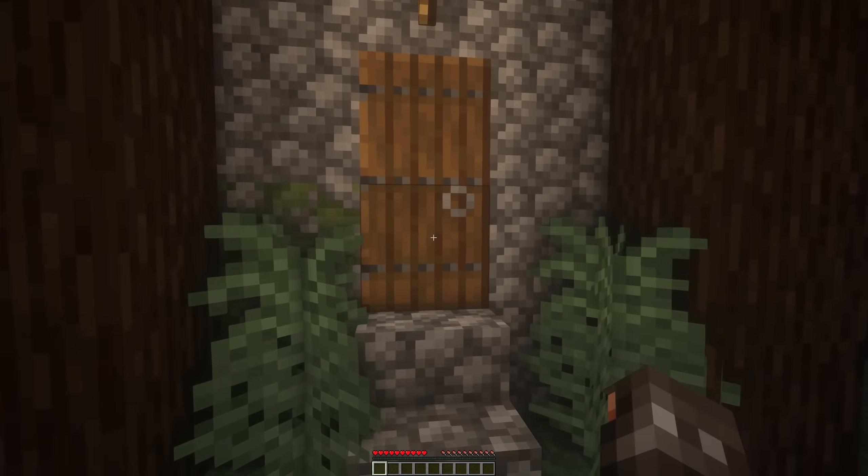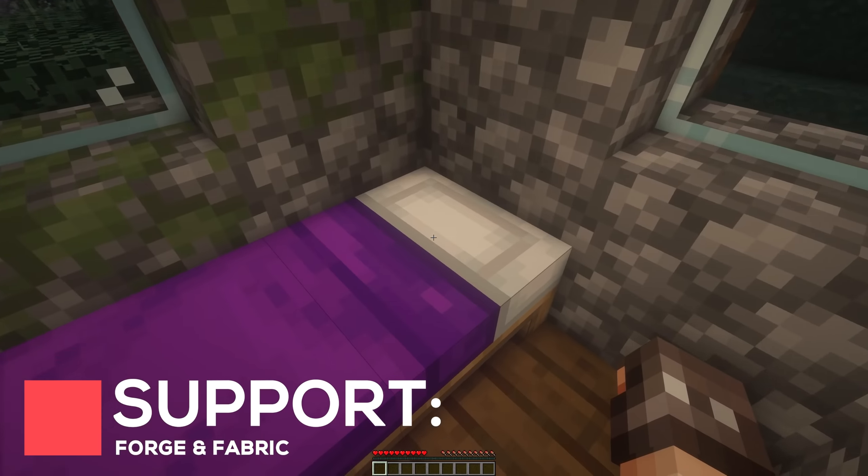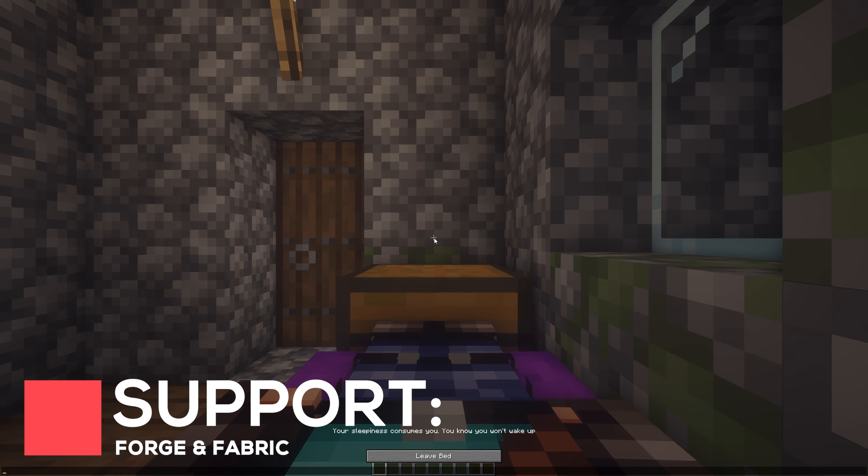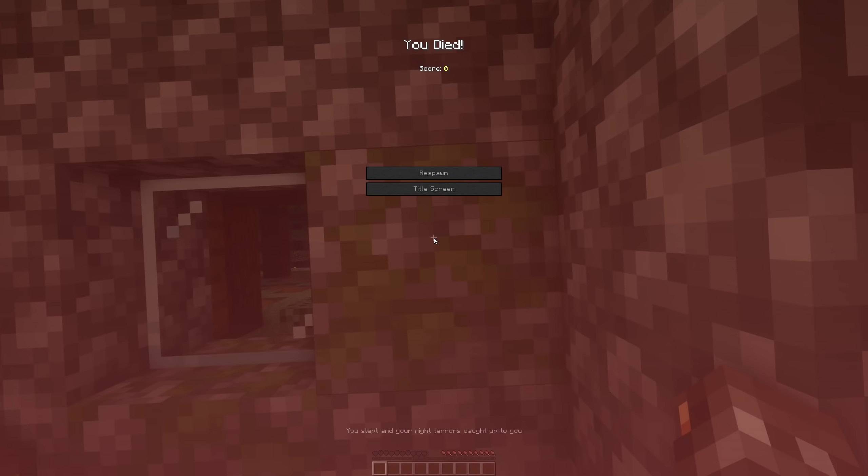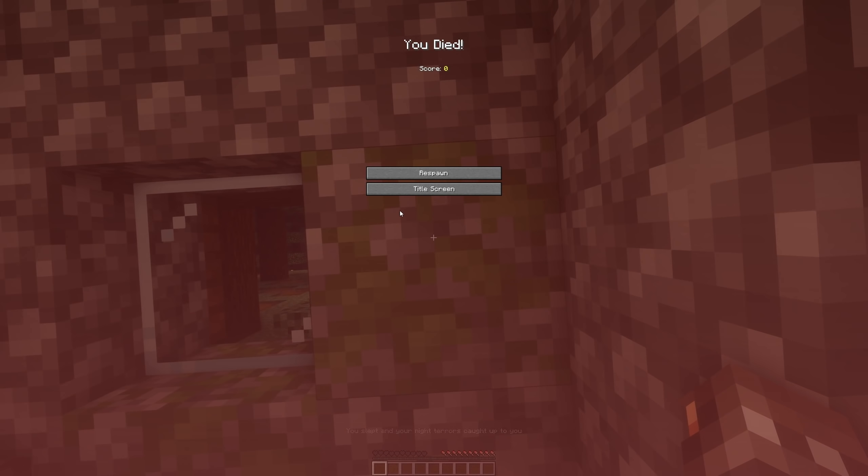Don't Sleep is a small mod which makes one major change — it will kill you if you sleep. The main purpose of this mod is to add an extra layer of difficulty, as now you won't be able to skip through the night. You won't die straight away, though, as there'll be some warnings to remind you.